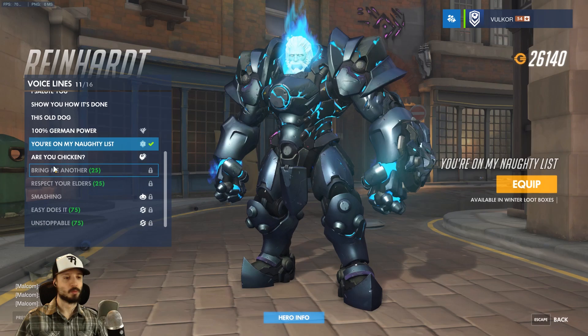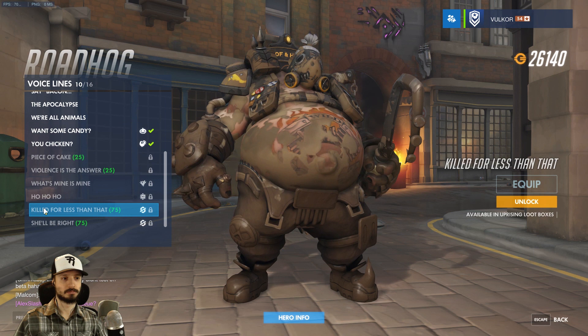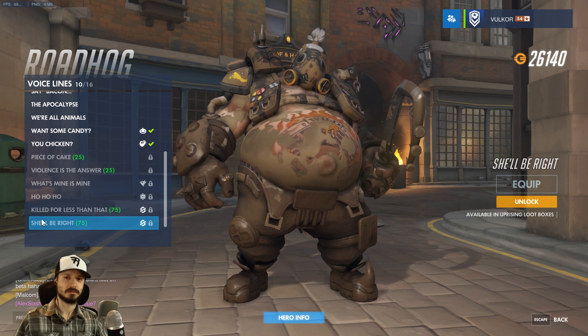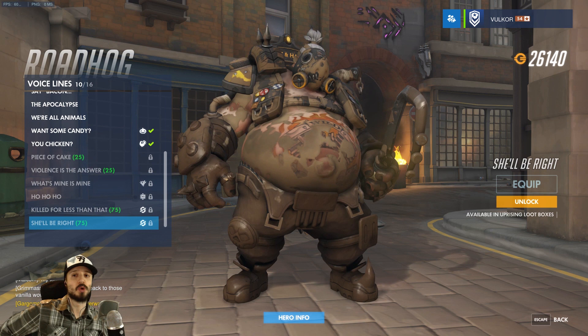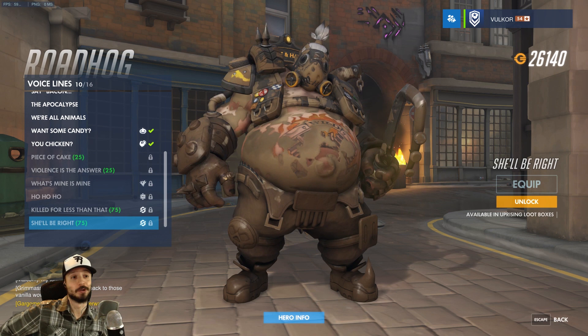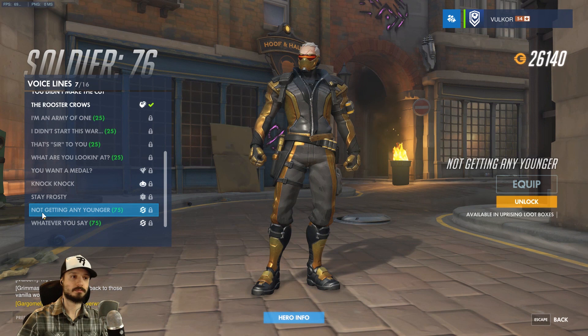Reinhardt gets two voice lines. 'Easy does it' — eh. 'Unstoppable' — I like that one. Roadhog: 'I've killed someone for less than that.' And 'She'll be right.' I just looked it up: 'She'll be right' is a frequently used idiom in Australian and New Zealand culture expressing the belief that whatever is wrong will right itself with time — considered either an optimistic or apathetic outlook. I believe Junkrat's from Australia and Roadhog is from New Zealand — Roadhog's Maori skins kind of confirm that.